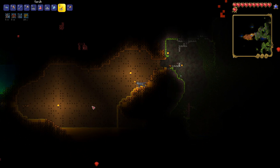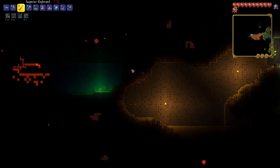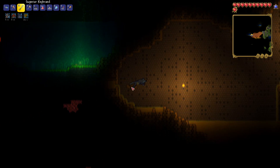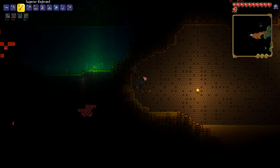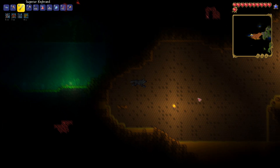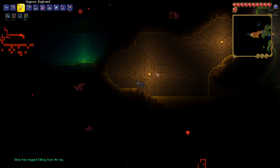Once you get in here, to find and summon the queen bee you'll be looking for a little squarish-looking larva. Mine spawned up here — it's about three or four blocks tall, like a big cube-looking thing with a worm in it. Break that with your pickaxe and the queen bee will spawn, and you'll be able to fight and defeat it.